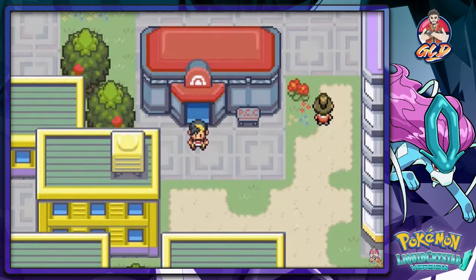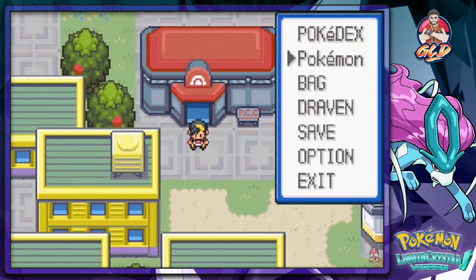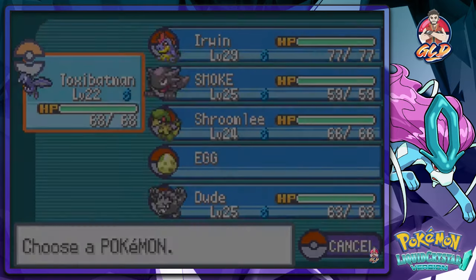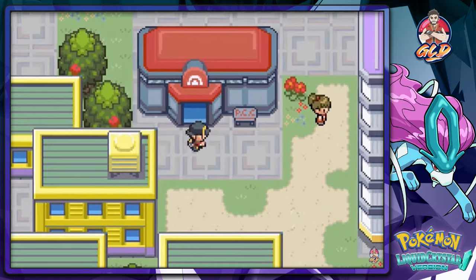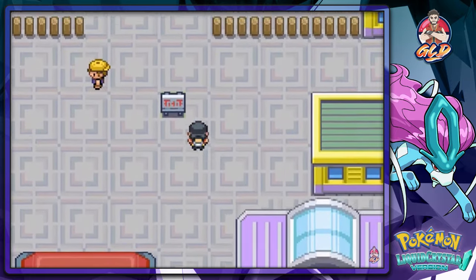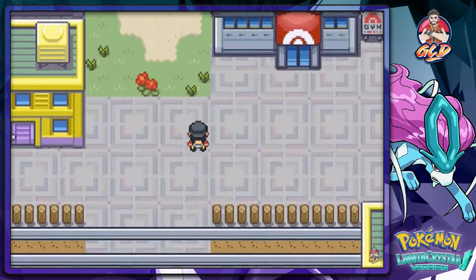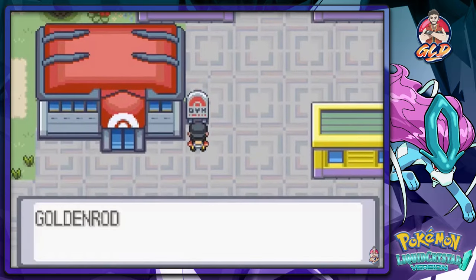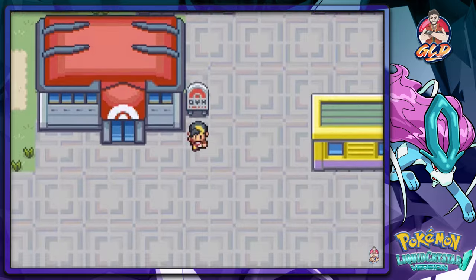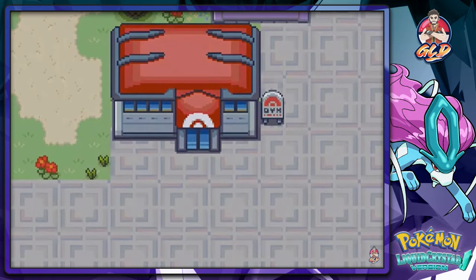What's up guys, it's me your host Draven, and welcome to another episode of our Pokemon Liquid Crystal walkthrough. I did a little bit of grinding off screen, and all my Pokemon are nice and ready to go. We're gonna get this done pretty quickly — we're playing against the Goldenrod City gym leader Whitney, and she has some pretty interesting normal type Pokemon.